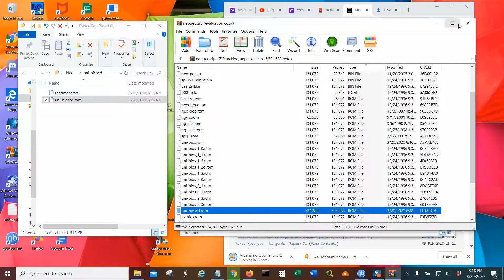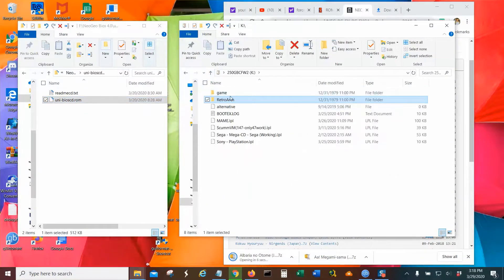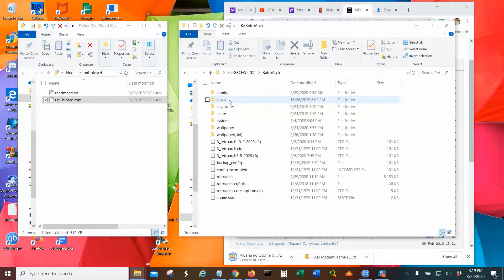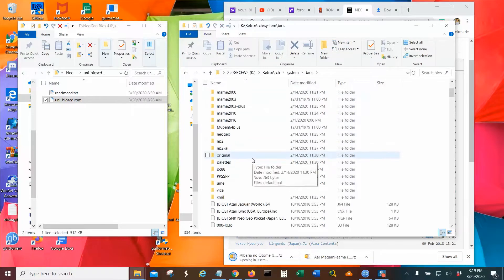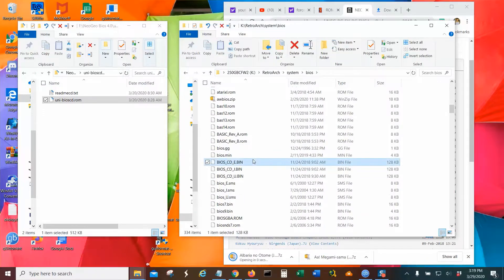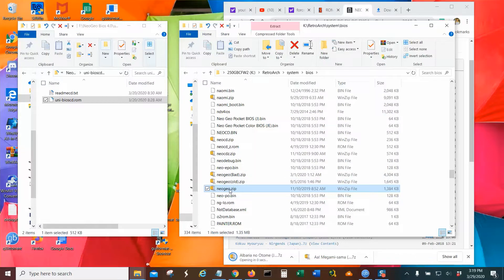We're going to close this out and drag that ZIP file into my 256 gigabyte card. I'm going to go to the root — whenever I say root directory, you take your file, drag it and unzip it to that root directory and everything will go in normally. But for this one I'm going to go to Retro Arch, then System, and there's the BIOS. Before I do that, I need to rename the Neo Geo file so that in case something goes wrong, I have a backup copy.